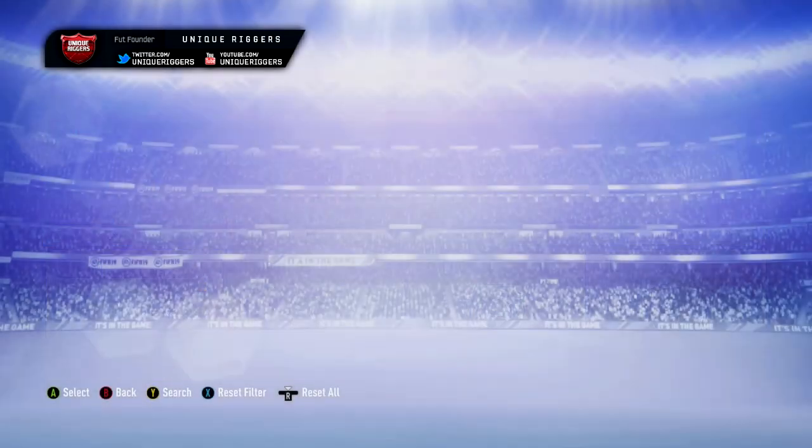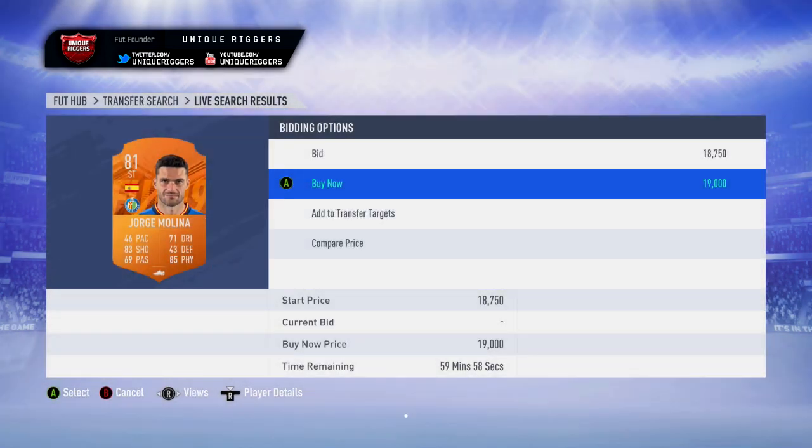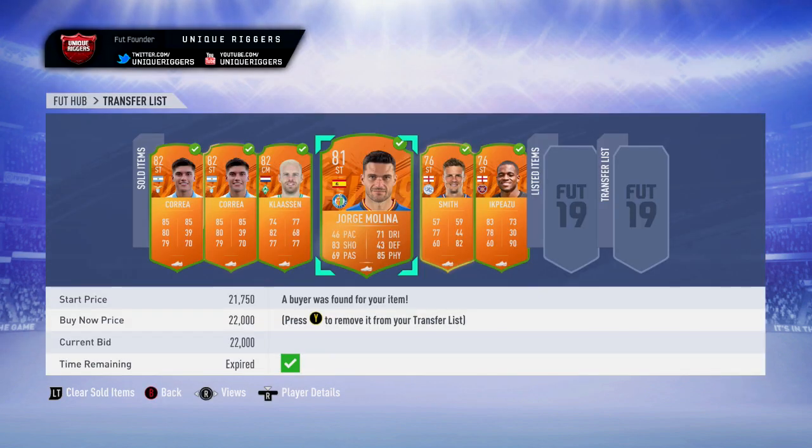Next up for this video, I'm going to go for this Spanish striker, who's currently £22k. Final snipe for the video — just picked him up at £19k. Going to make around £2,500 off him, took around three minutes for this card. He's gone and sold — managed to make £1,900 off him. For the Man of the Match cards, I'd definitely recommend sniping them over the next week. That'll be it for this video — Riggers here, hope you enjoyed it, and if you have, please smash the like button.